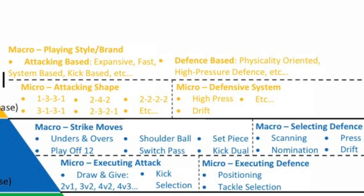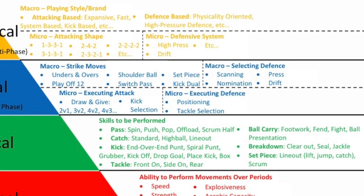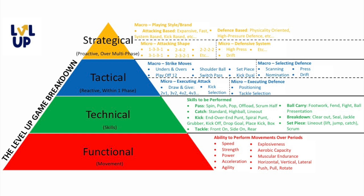There is no point having all this strategical and tactical understanding without the ability to catch and pass, without the ability to kick, without the ability to tackle — without any skills. You have to have the skills first to tie everything else together. And before that, you have to have the ability to move: speed, strength, power, quickness, fitness. All those things that allow you to move are built into your technical ability, which allows all the tactics and strategy to tie together. So that's how the pyramid works — start at the bottom and work your way up, developing your functional ability, staying on top of your technical ability, so that the team can tactically operate and strategically impose themselves on the opposition.